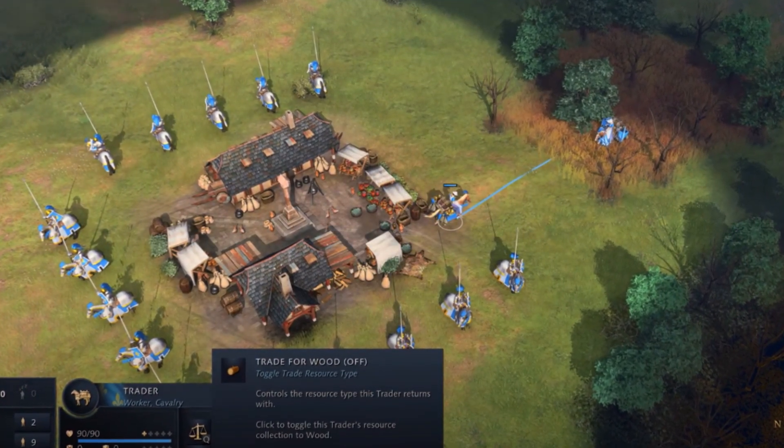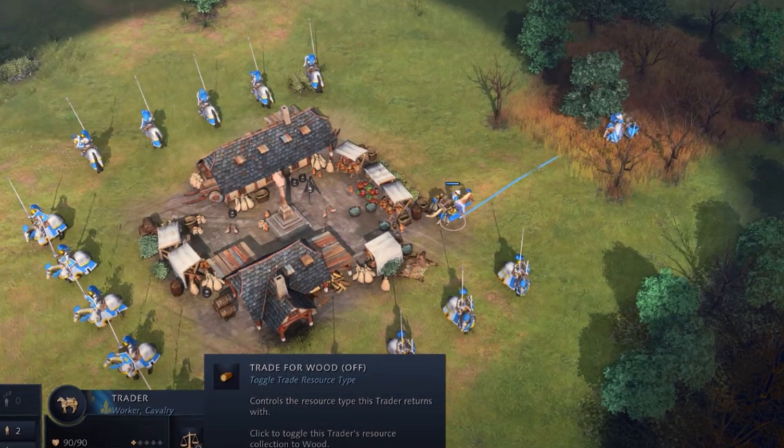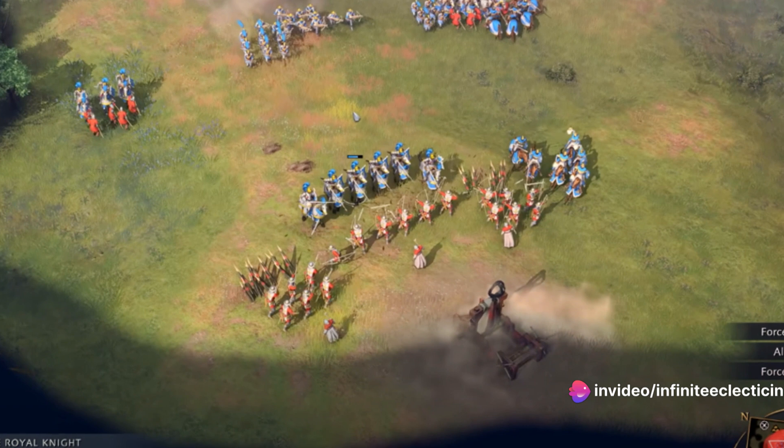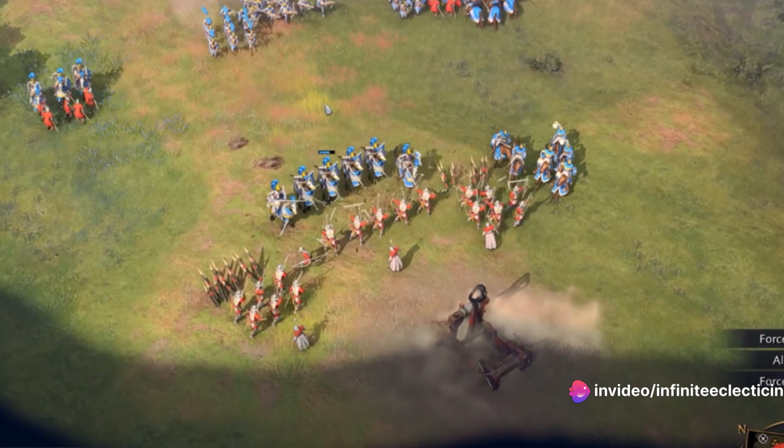The French knights are a force to reckon with, especially when effectively micromanaged. Meanwhile, the French archers, though not as robust as the knights, provide excellent support from the backlines.